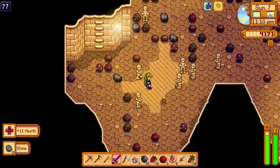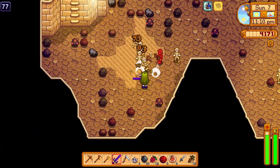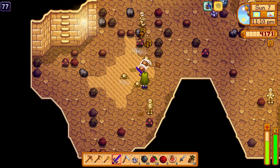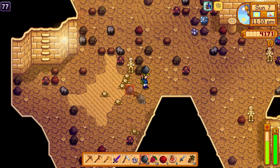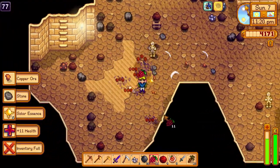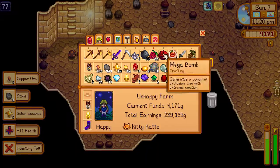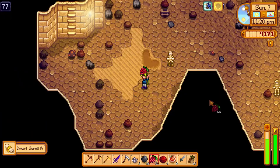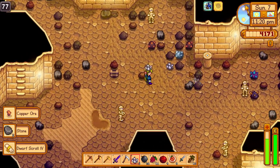Look at all the mummies here. Eat all the mummies. To make sure they don't stand up, start eating a berry — that stops the time. Get solar essences. Get the dwarf scroll number 4 if you don't have it already. And do it again.